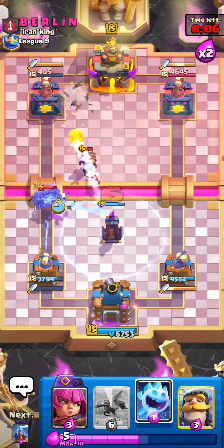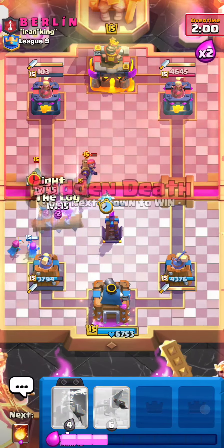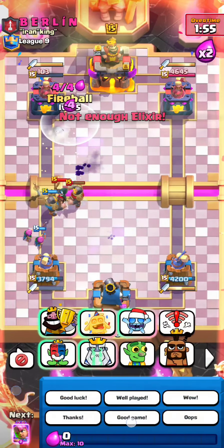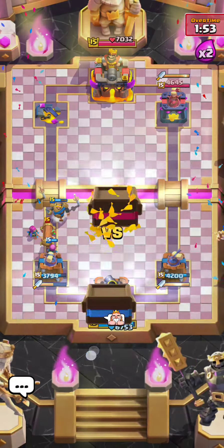Now we just cycle two Fireballs — number one right there, then get back to the second one. No stress on this defense at all. I literally just log everything to protect my Archers — we're back to the Fireball, and the Log also kills the Firecracker. GG! Picture perfect game against PEKKA — not the hardest of matchups, honestly.